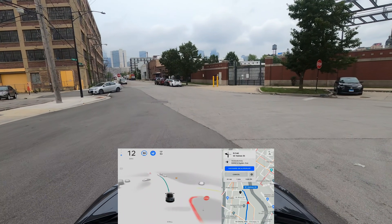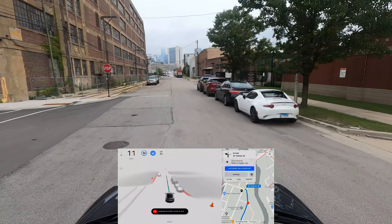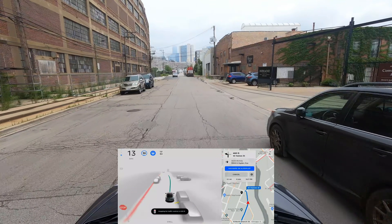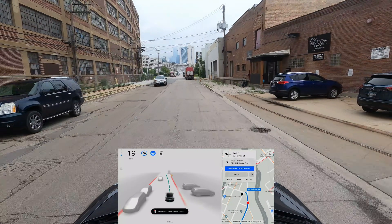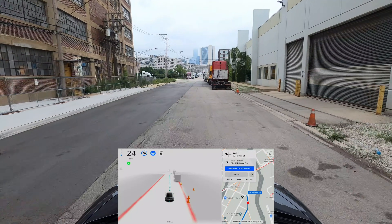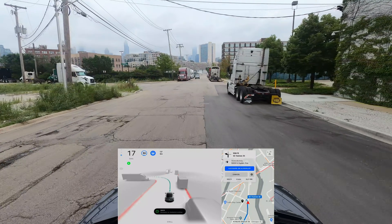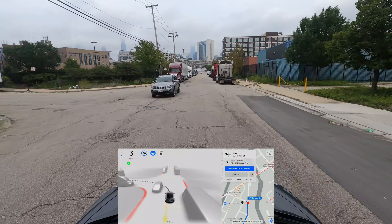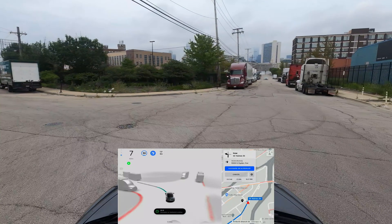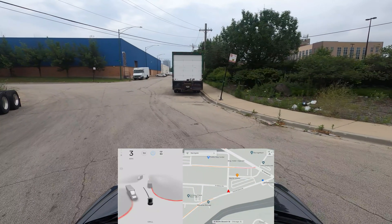Off we go. It's still stopping for that stop sign on the left-hand side. I don't understand why they have that in Chicago — it's very strange, but it is what it is. You're not supposed to stop at that second one. I'm sending that information for Tesla to know next time that they don't have to stop here. So we're going to have an unprotected left turn. It's going to turn — yes, it's turning. We're going to come to the end of our navigation here, so let me take over.